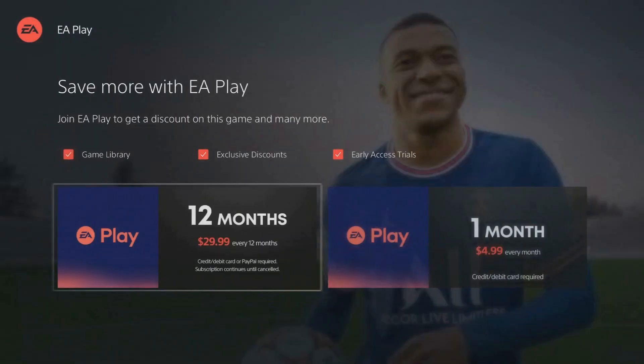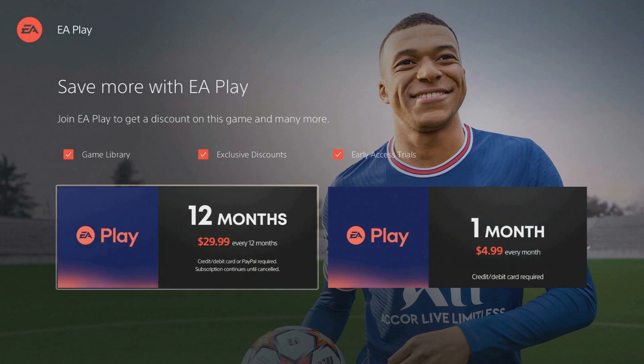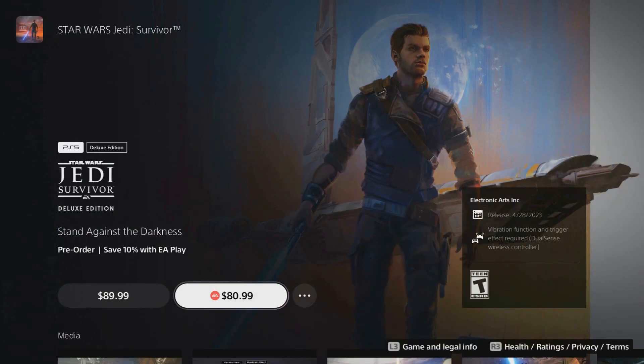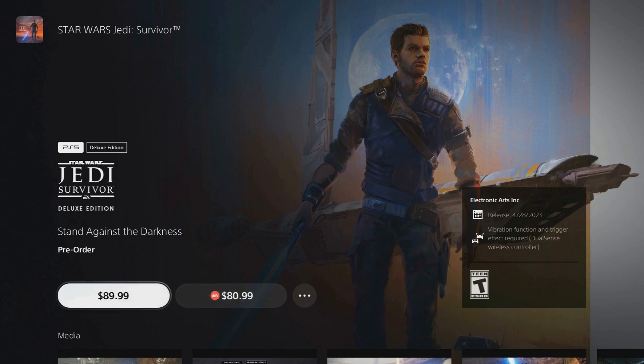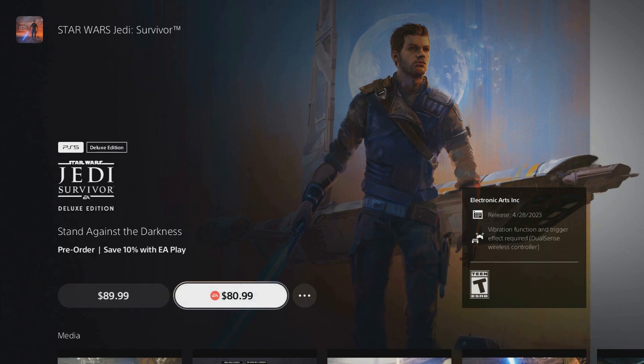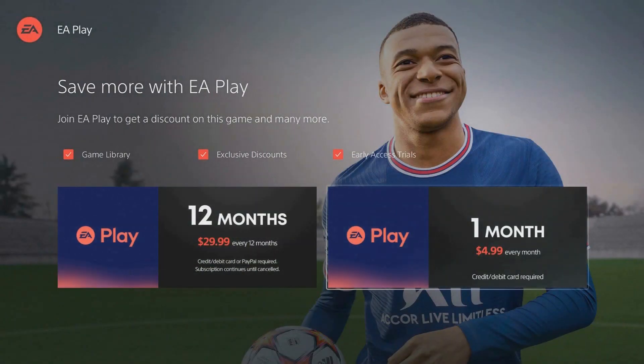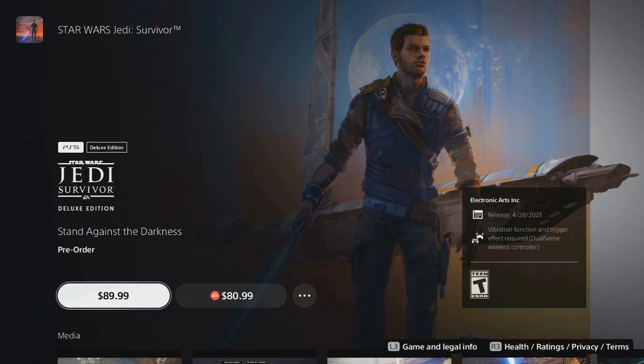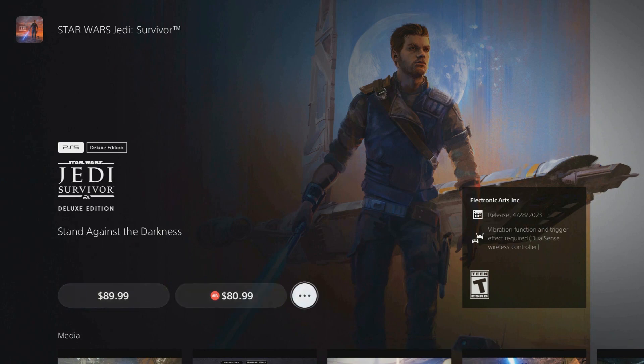If you get the 12-month EA Play subscription for around $30, you can play any EA games early. But if you just want it for one month to play this game as early as possible, even if you're paying a little bit more than the regular price, I'd recommend doing the first method I showed you instead.